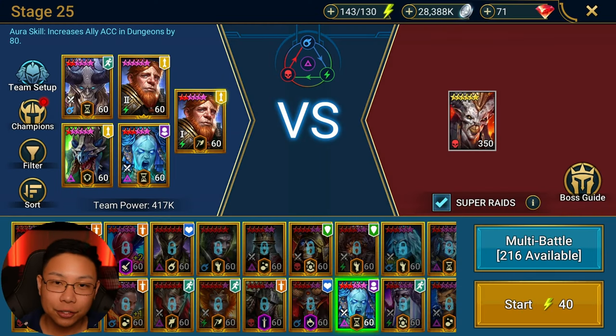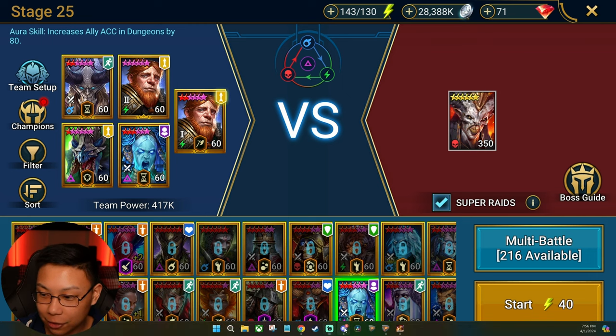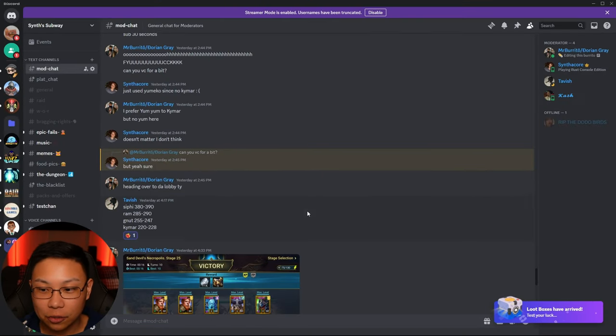I tell him: Tavish, I need a team for Sand Devil 25, can you help me? He's like, yeah, hold on — I'm actually on Xbox right now playing Destiny 2 PvP. What exactly do you need? I said I have the Tairaku team that I'm trying to build but I actually can't build this team — do you have any ideas? He goes, 'Of course — who's your roster?' I show him my roster, and crap you guys not, in about 10 minutes — and keep in mind he's still playing Destiny PvP, not even really paying attention — he comes up with a team.